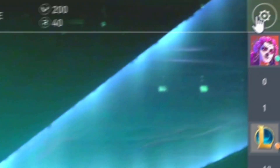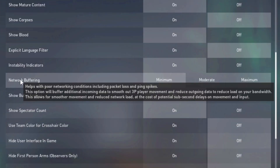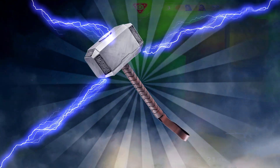First, open your Valorant, click on the gear in the upper right corner and select Settings. Now scroll the mouse until you find the network buffering option and select Moderate. Lastly, restart your Valorant to make the changes effective.